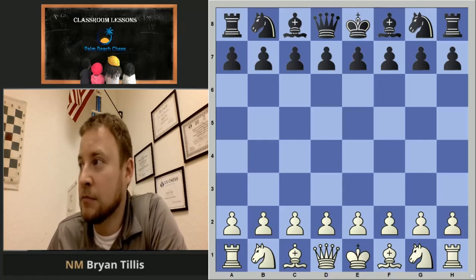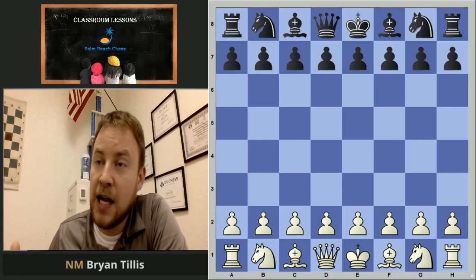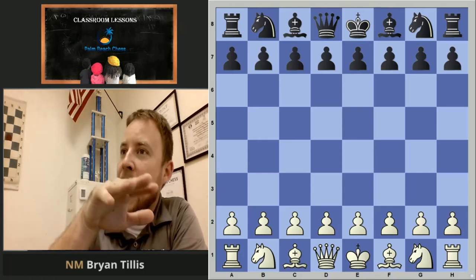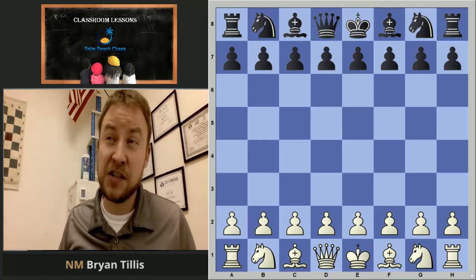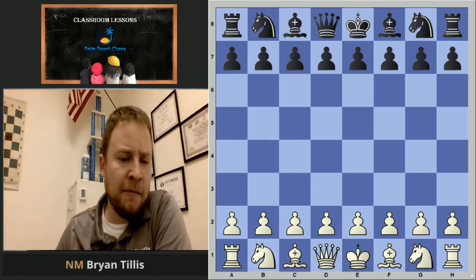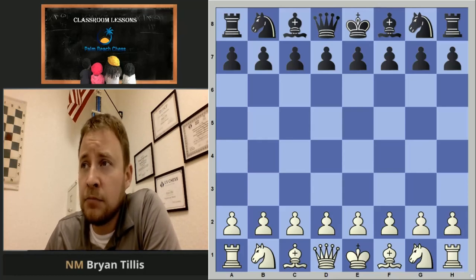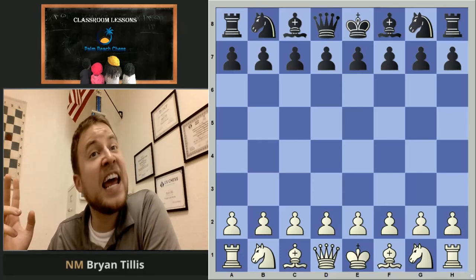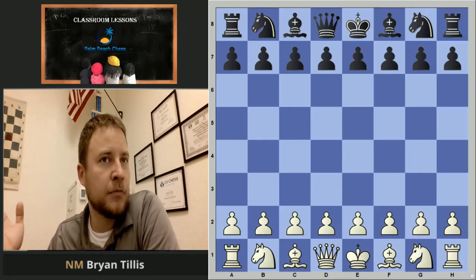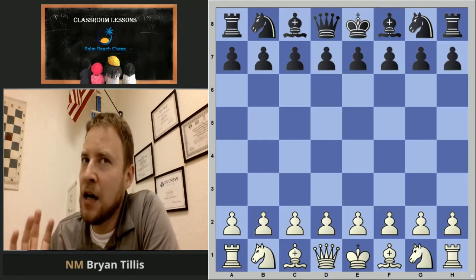Basically, Blackmar was the last name of a dude who was working on it, and this guy came along and played so many games with it and did so well with it that they added the dash and put his name on it too, out of respect. Now, remember our principles of a good opening: maintain a pawn in the center, develop your knights and bishops effectively, and castle.